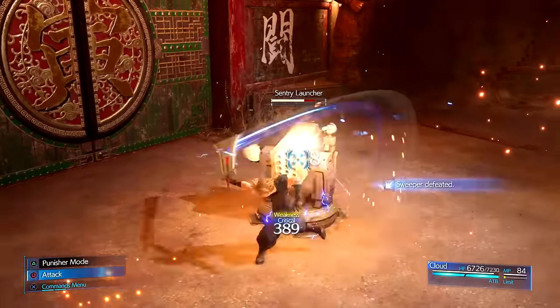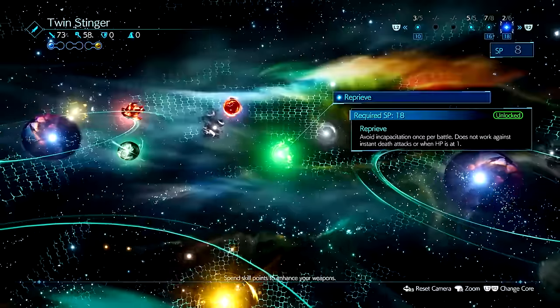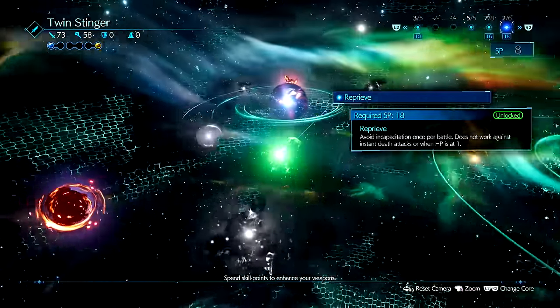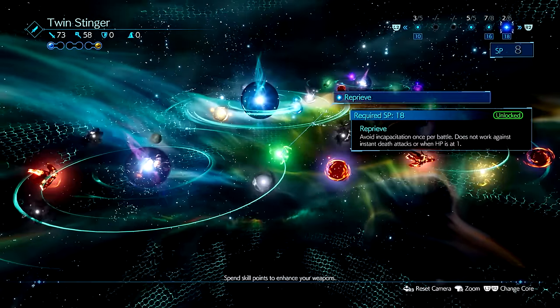Keep in mind as I said, Counter Stance parries ranged attacks — this means grenades, bullets, and flamethrowers as well. This weapon also has Reprieve which can save you from dying one time per battle. I think for a hard mode playthrough, if you want to ensure Cloud stays alive, this is the ideal weapon of choice as it offers great stats and you can prevent death one time per fight.